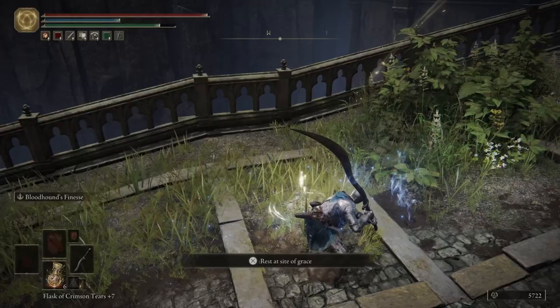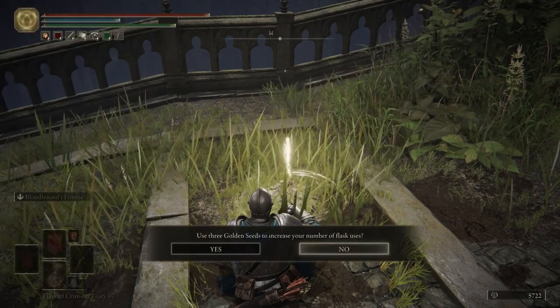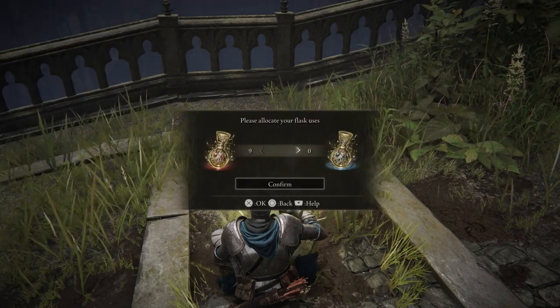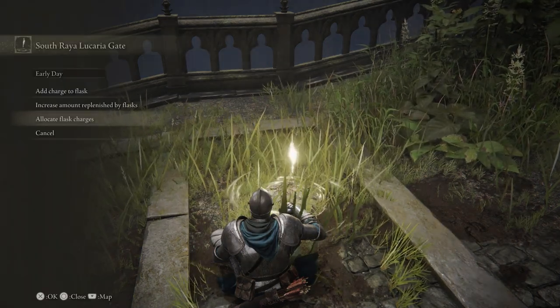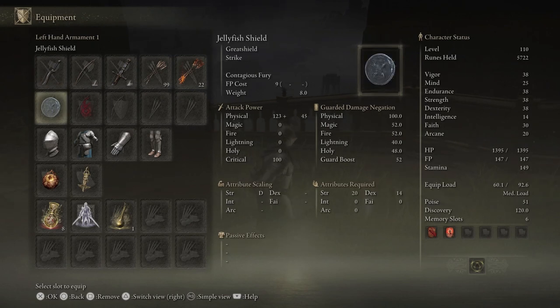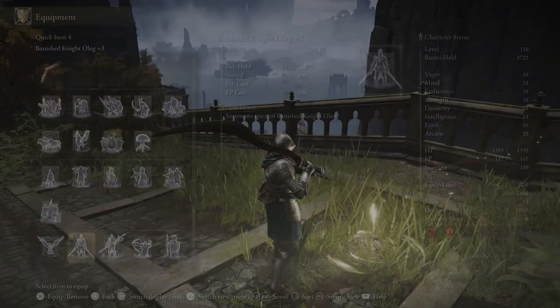Right here we're gonna sit at this grace. We're gonna go to our flasks, add a charge — that's gonna give us 9 Crimson. We're gonna take one of those Crimsons and put it over to our Cerulean, so we'll have 8 Crimson and 1 Cerulean. Real fast, let's change our equipment around — over where Oleg is, we're going to put our Cerulean Flask, and then take Oleg and put him at the end there.